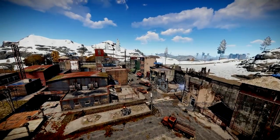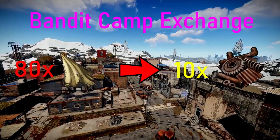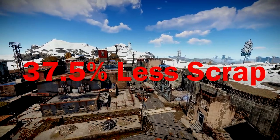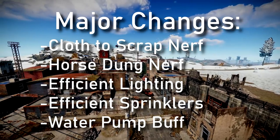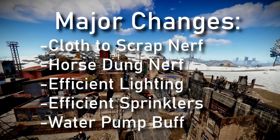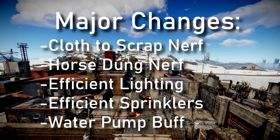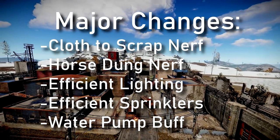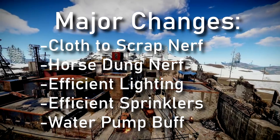Cloth to scrap got nerfed. Previously you could trade 50 cloth for 10 scrap, but now you need 80 cloth for 10 scrap, meaning it got nerfed by 37.5%. Horses got nerfed and they no longer drop anywhere near as much dung, hence using fertilizer is almost never viable. My lighting designs got more efficient, meaning you need less lights for your setup. The same goes for sprinklers, and the water pump got a buff which means you need less water pumps per floor.